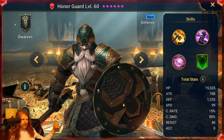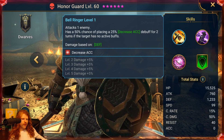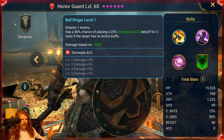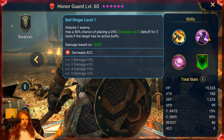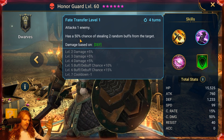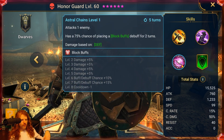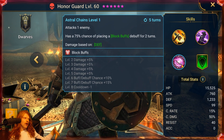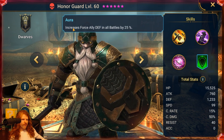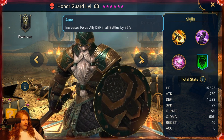Honor Guard is kind of a reskin of Grumbler. Decreased accuracy is not really something you want — it's better to have it than not, but it's almost the same as not having it. He has a 50% chance of stealing two random buffs from the target, going up to 75% when booked — decent for a new player working on Magic Keep. He also has a 100% chance when booked of placing a block buffs debuff, which helps in Magic Keep. He has ally defense in all battles aura, so not terribly impressed.